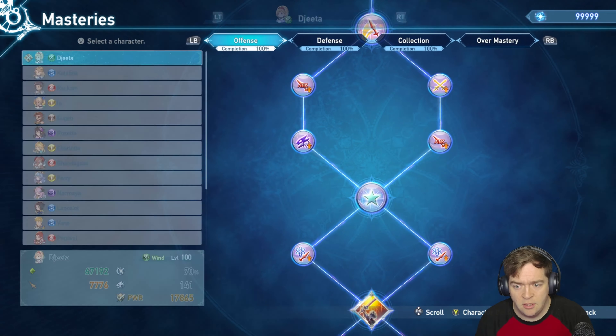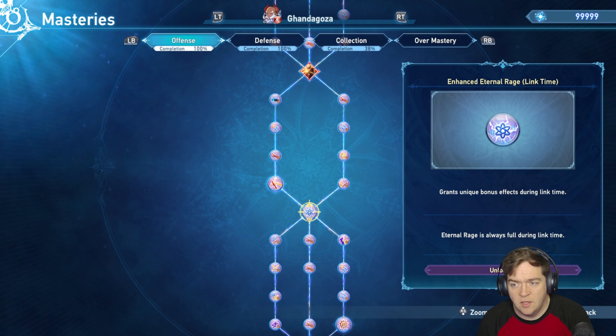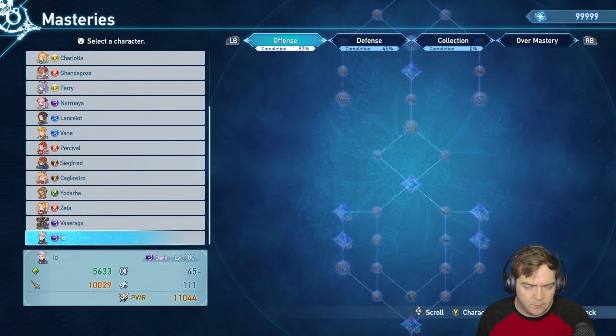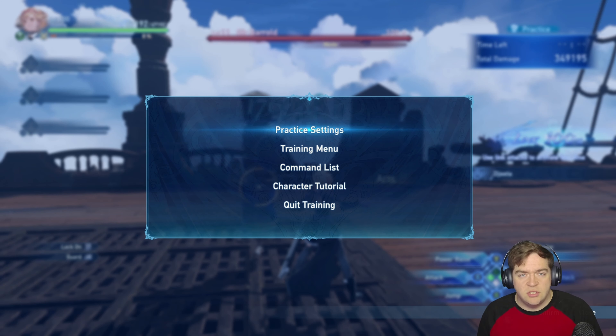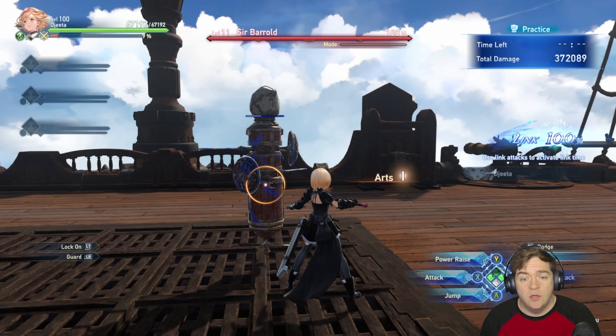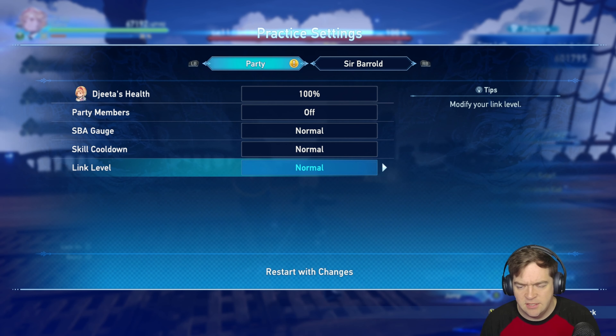Whenever your link is at 100 percent, after several link attacks your party can perform a link. Whenever you go into link time, time will slow down and you get link time bonuses visible on the right-hand side of the screen: attack, crit rate, skill cooldown, and regen. Every character also has something specific they get in link time — go into your masteries, it'll be an offense node near the beginning of the tree. For example, adept arts is always level four during link time, and Gandigoza's eternal rage is always full. Find the node that looks like an atom symbol — that's your link. Some characters are better than others at link attacks; Gandigoza is probably the best linker in the game, doing 1.7 million damage with a quick charge. Vasaraka is the same way.